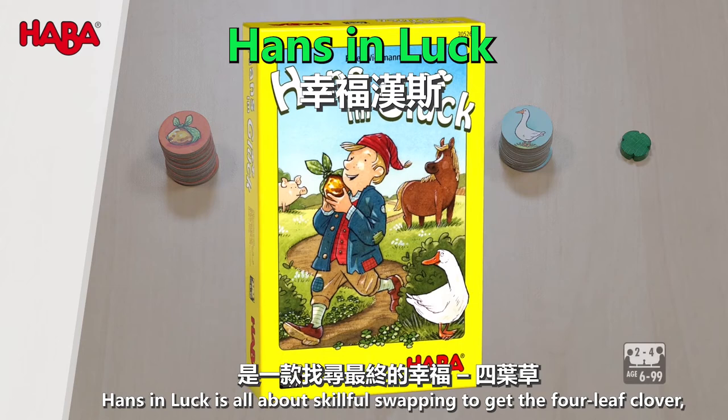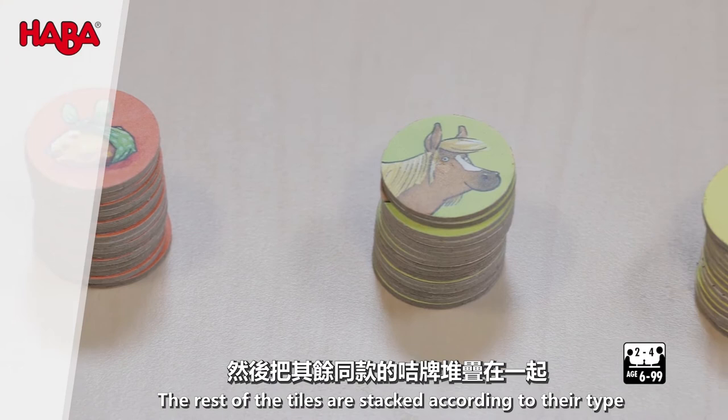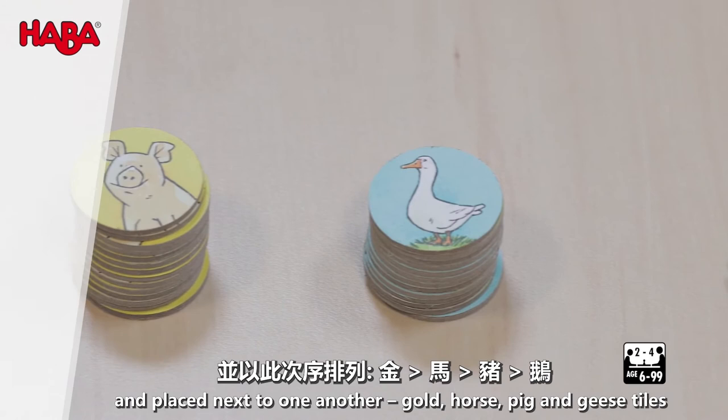Lucky Hunts is all about skillful swapping to get the four-leaf clover and, with it, claim ultimate happiness. At the start, each player receives six lumps of gold. The rest of the tiles are stacked according to their type and placed next to one another: gold, horse, pig, and geese tiles. At the end is the four-leaf clover.